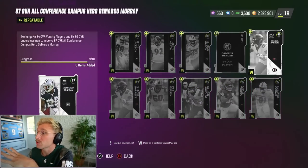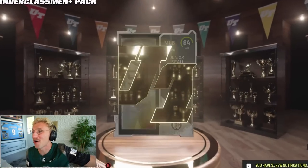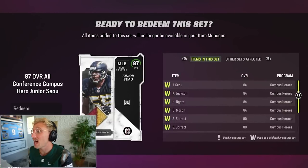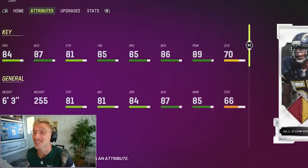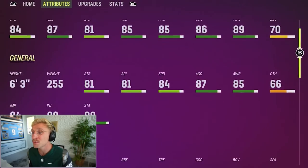You need four 84s and six 80s to get the 87. I'm going to keep trading in my gold players for 80 pluses. Junior Seau — rest in peace, by the way. He went to USC. He's 6'3", 255, 84 speed, 87 acceleration, 89 hit power, and 86 block shed. His zone coverage sucks, but if he's your user, it doesn't matter. This was built to be a user — that is a monster card.